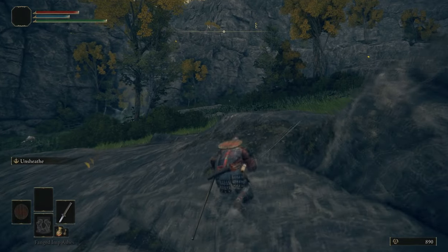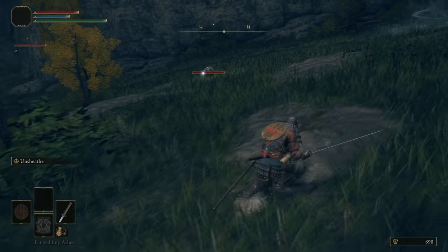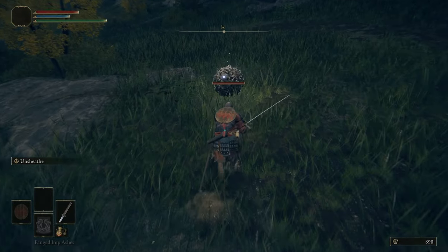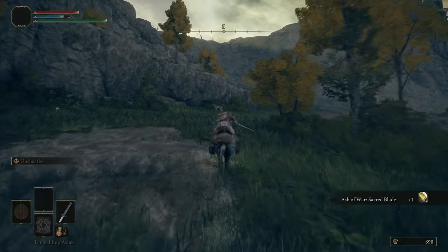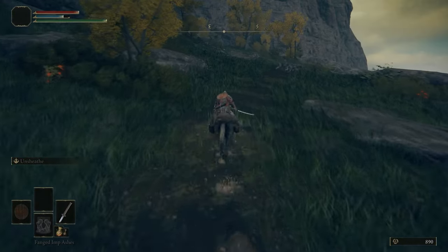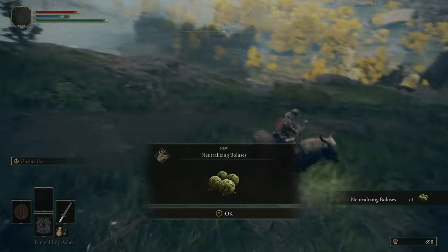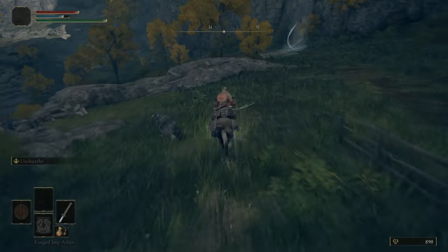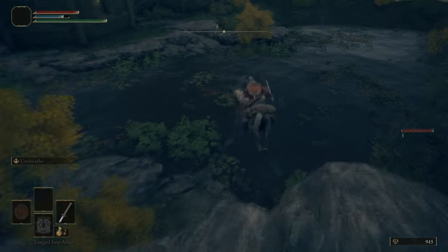Here is another scarab, which again we take a wide angle around and approach from the ball side — it won't run. When it runs it's a pain because you have to chase and keep hitting it, but you can just use Unsheath which does a whole bunch of damage and kills it in one. This drops Sacred Blade, which is almost a key item — it is so good. It's a general buff to your weapon but does insane damage to certain enemies, mostly undead. It also stops skeletons respawning when you hit them while your blade is buffed. Sacred Blade is basically a necessary pick-up.